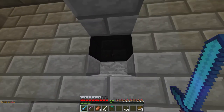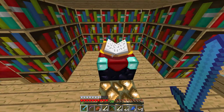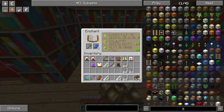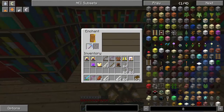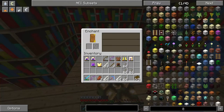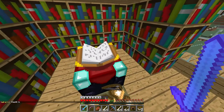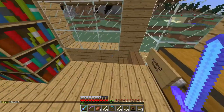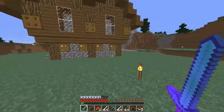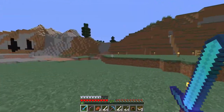Alright guys, I'm gonna cut the recording and I'll see you when I have 30 levels. Alright guys, I'm back. We're gonna do this enchantment on the pick — Efficiency 4, what are we gonna get? I was hoping for Fortune. Aqua Affinity. Prot 4 actually. Should I enchant another bow with Flame 1 so I can combine them to get Flame 2 and maybe get another Power 4?